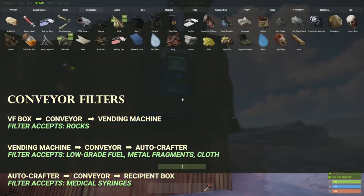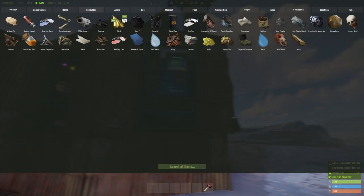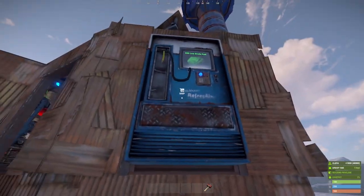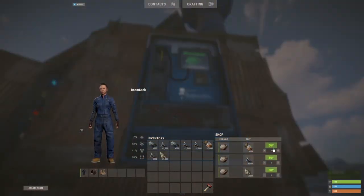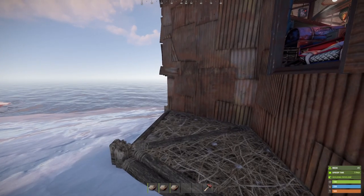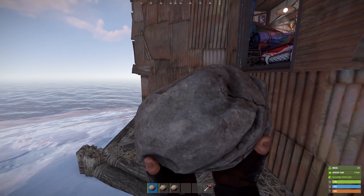I'm going to show you quickly how this all works. I'm going to get a little bit of low-grade fuel, metal fragments, and cloth, then go up here to the vending machine and buy one of each just to get a little bit of goods stuffed into it. Beautiful — I love these rocks.